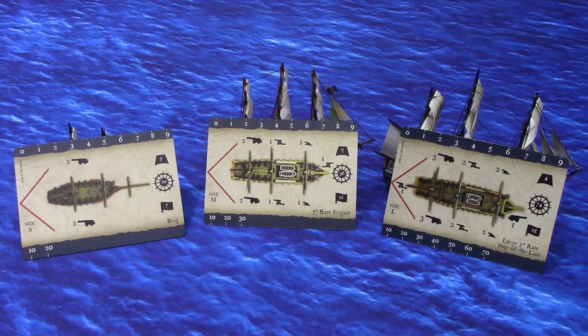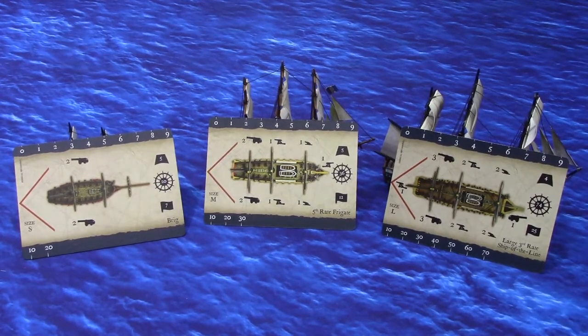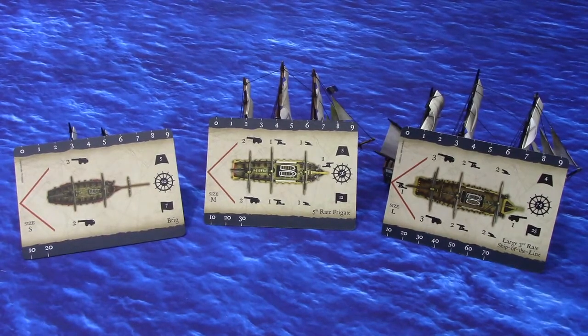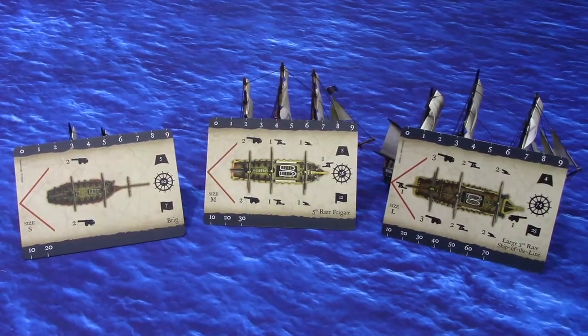When we talk about a broadside, we're talking about either the port or starboard broadsides, not the bow chaser or stern chaser. For a tiny ship, there's no bonus — too small. For a small ship, you get an additional light cannon; so a brig, which doesn't normally have one, will fire two heavy and one light cannon. A medium ship like the frigate picks up one additional heavy and one additional light, giving you three heavy, two light, and one cannonade firing in your initial broadside.